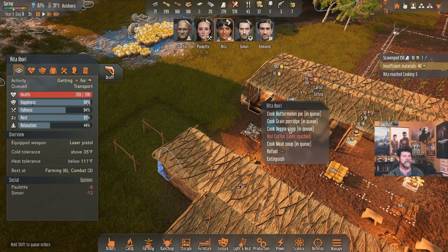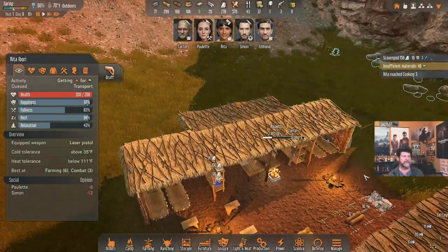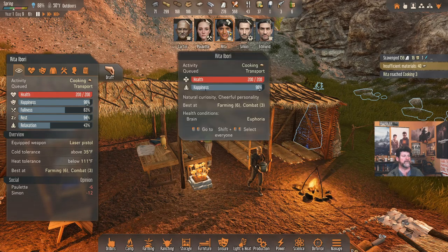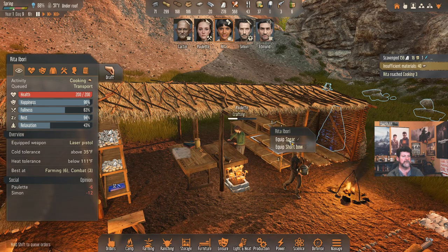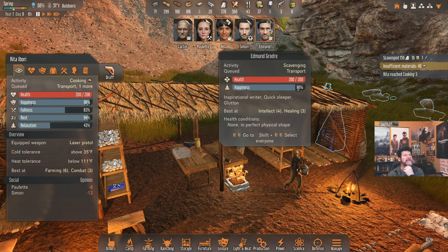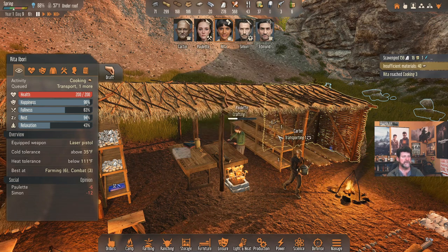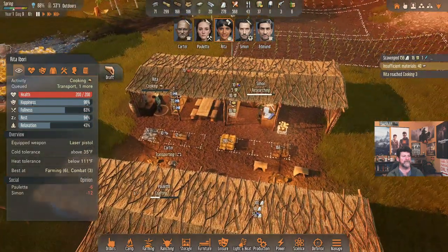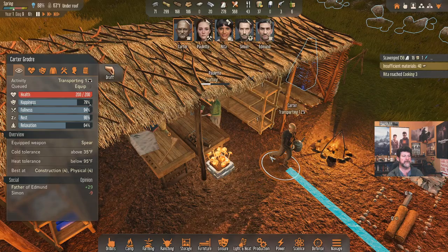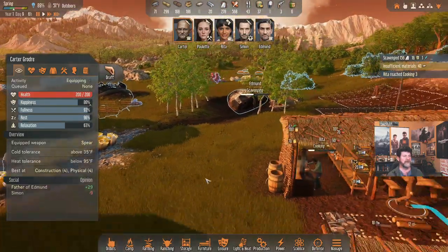Says items are already in the queue — not sure what that means. Let's queue up three different things and see if we can get Rita to chain-cook a few items. Paulette has been crafting weapons. Before everybody leaves, we need to think about who needs what. Rita eventually gets queued up. Short bow for her, Edmund has a bow, Simon and Carter also need weapons — Paulette was indifferent to combat. Simon grab a short bow when you can so we get some projectile and melee weaponry on us.